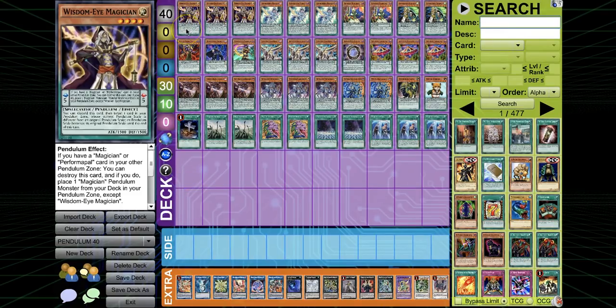I'm going to say this a million times over: 60 is the superior version over 40 in Pendulums because there are so many good cards to play and there's not enough space for them. Playing 60 cards allows you to basically shuffle your deck up as many times as possible and have such a huge assortment of low scales, high scales, and mid scales — giving a higher chance in your hand to draw a different number of scales.